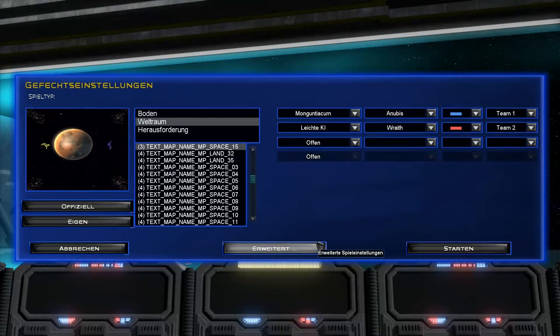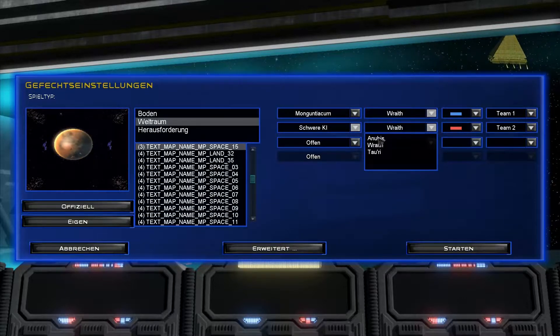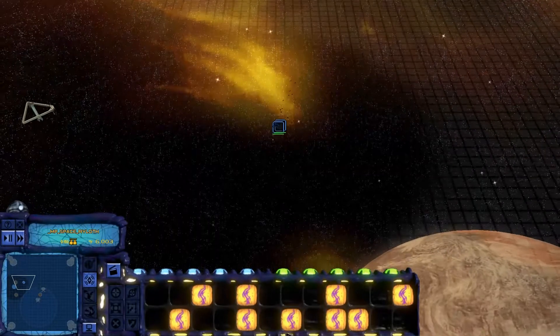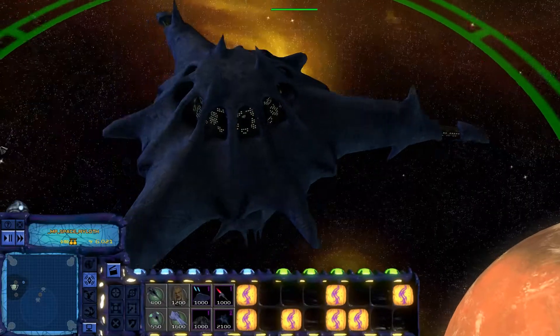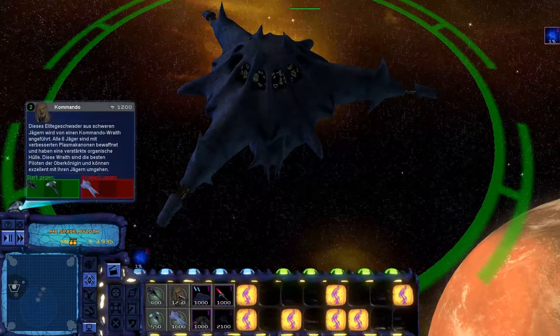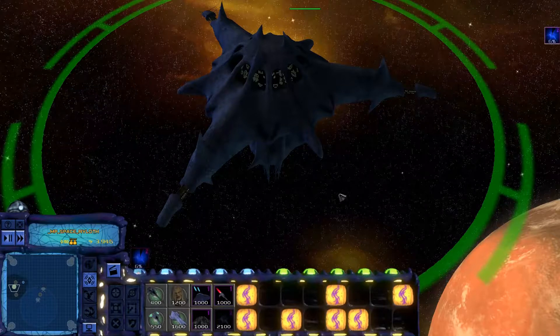Dann gucken wir uns noch mal kurz an, wie die Wraith aussehen. Die fand ich in Stargate Atlantis wirklich super spannend — von denen hatte ich die Serie geliebt. Diese Bedrohung durch die Wraith. Die Station sieht hier auch ziemlich cool aus. Hier habe ich natürlich diese komischen Einheiten. Man kann Jäger bauen und halt eine Korvette anfordern. Aber ich denke, das reicht.